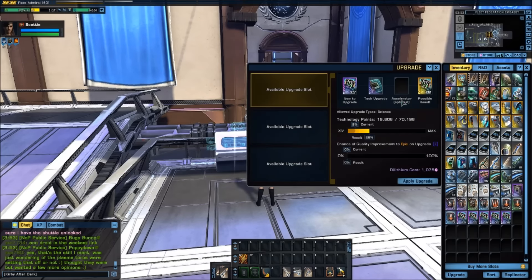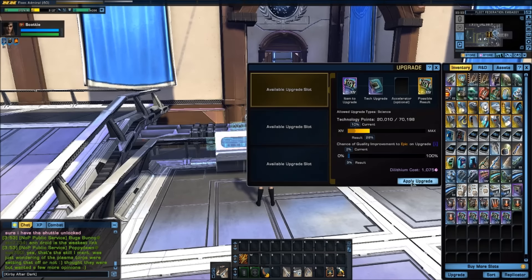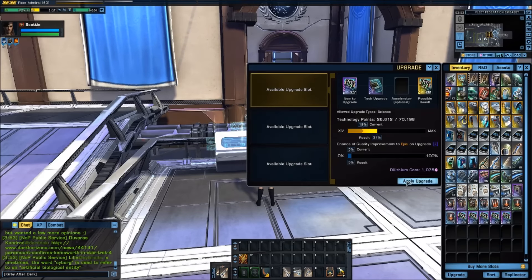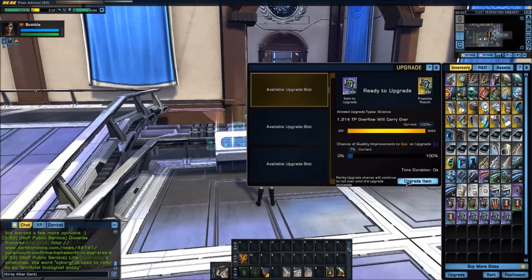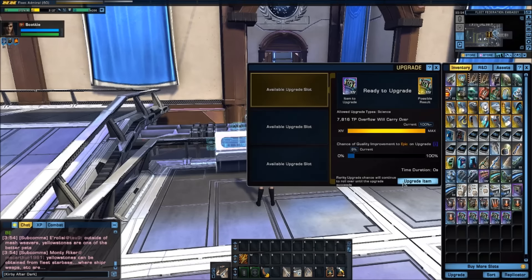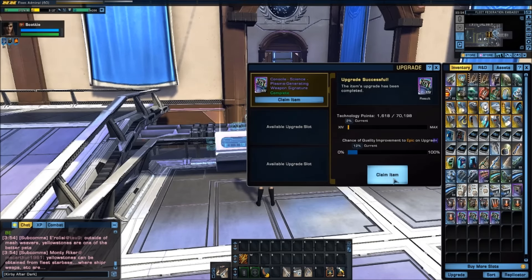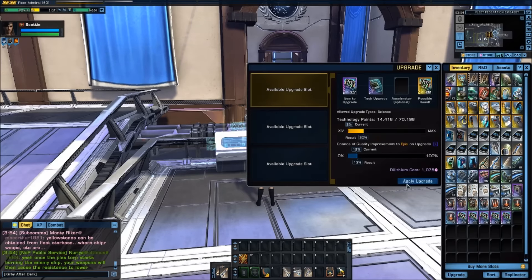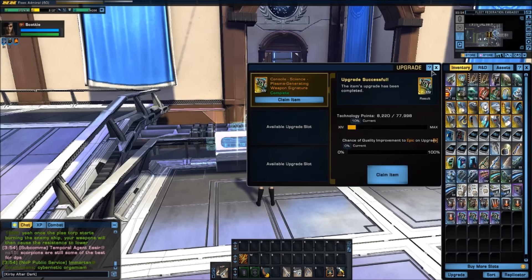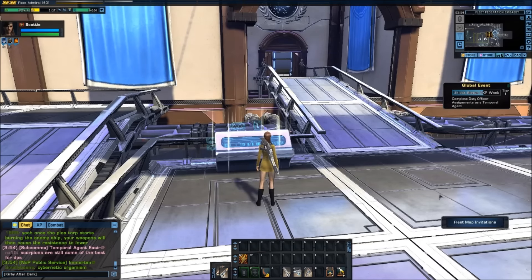The claim item did not go epic, so I'm going to keep pumping upgrades into this one until it does. This is why we buy at mark 10 — so it has four chances. Unfortunately none of the earlier ones went epic, but that's okay. We keep putting dilithium in. Come on, go epic! And there we go — epic! So we have one that went epic, let me claim it.